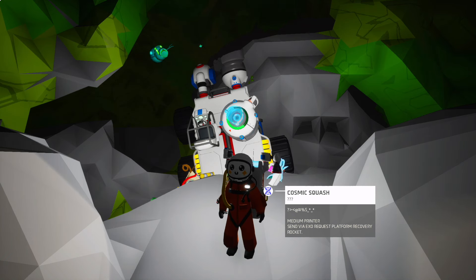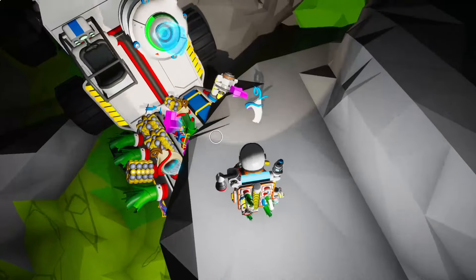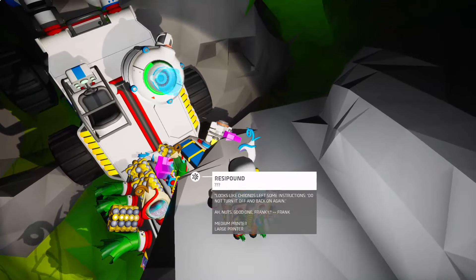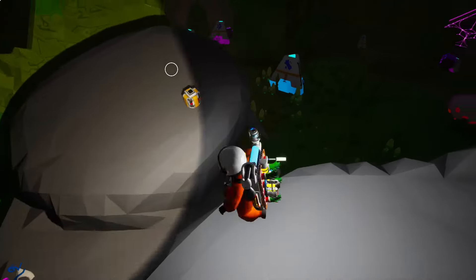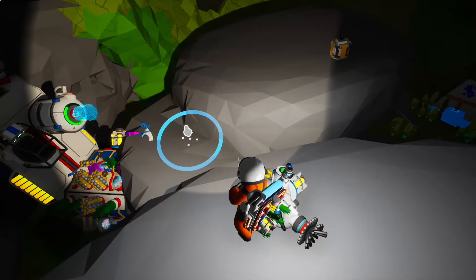Really excited about that, but first thing we got to do is try to get out of this mess that we got ourselves into. Basically, I attached a winch to one of my things here, and it just went crazy, and I can't unattach the winch. I made a packager — we're going to try to package up the winch, and hopefully that gets rid of the problem.